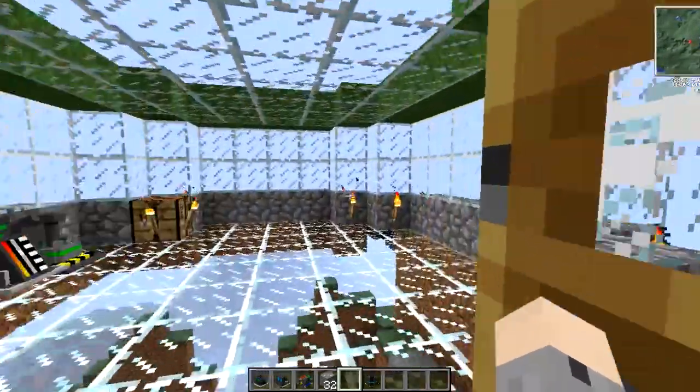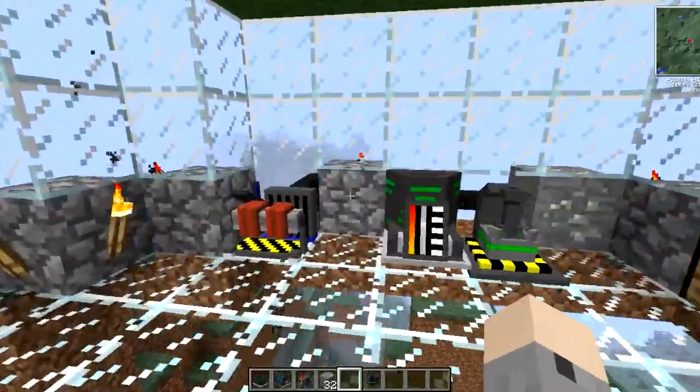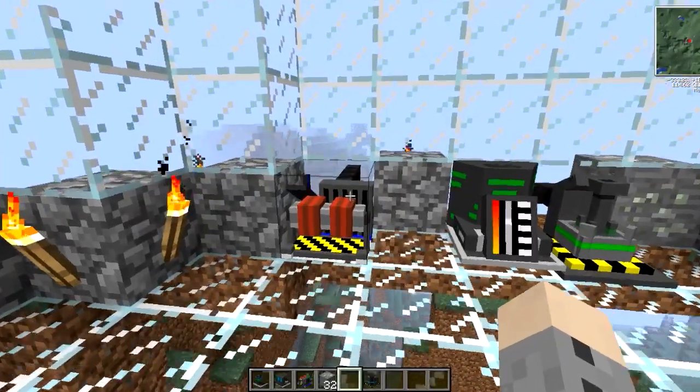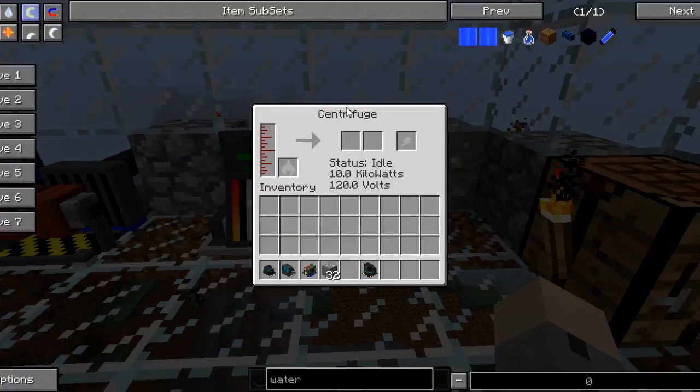My newly constructed home that will soon be completely contaminated. In order to process uranium to get a fission cell, you're going to need three machines: a chemical extractor, a nuclear boiler, and your good old centrifuge.